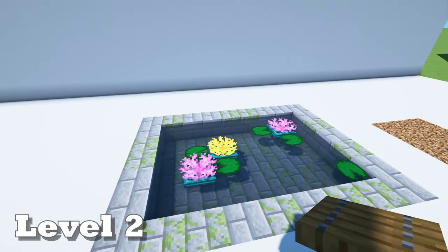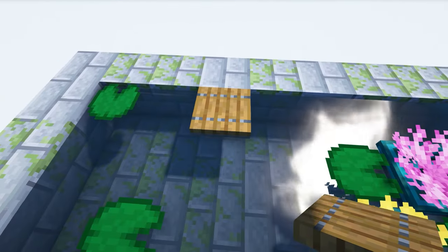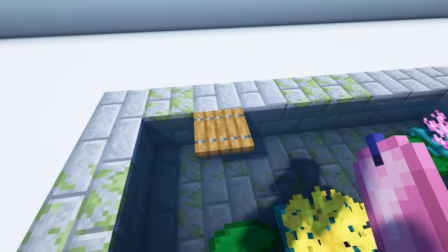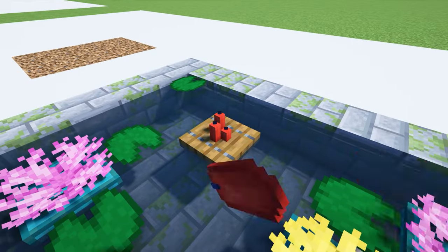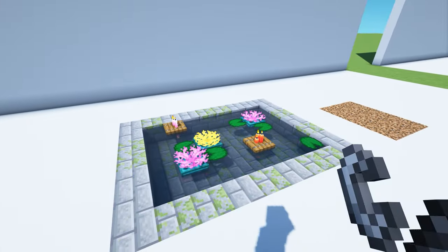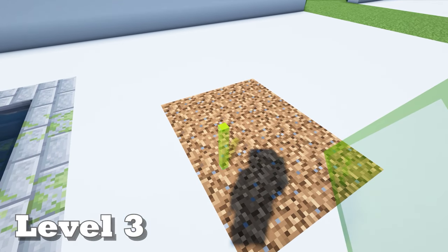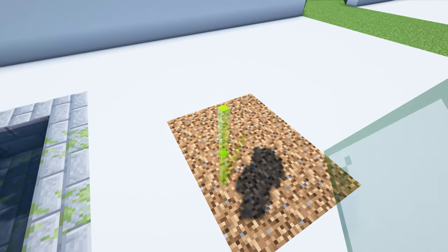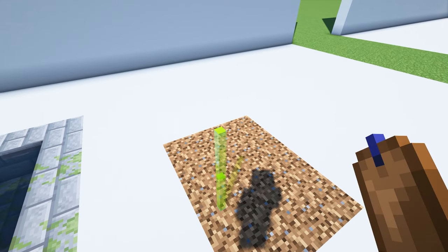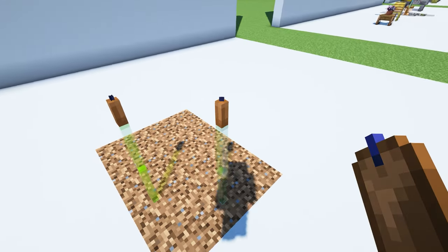To create some floating candle boats, place down a spruce trapdoor, then another one. Put some candles in your choice of color on top of the trapdoors and light them up. Now we're going to create some cattails, a type of marshy water plant. You'll need lime green stained glass panes and some green stained glass panes. Put brown candles on top of the panes — just make sure none of the glass connects into each other.